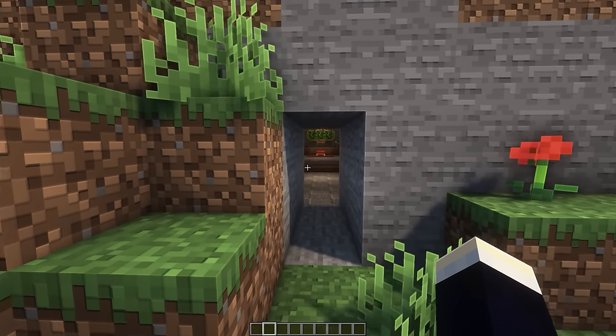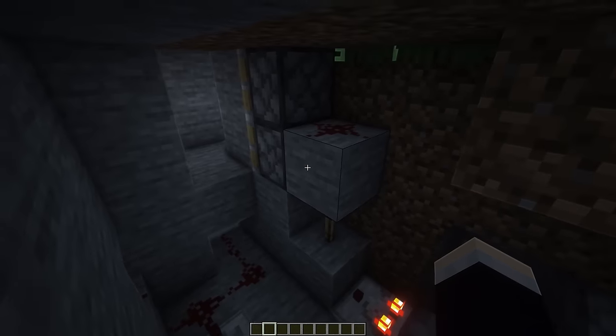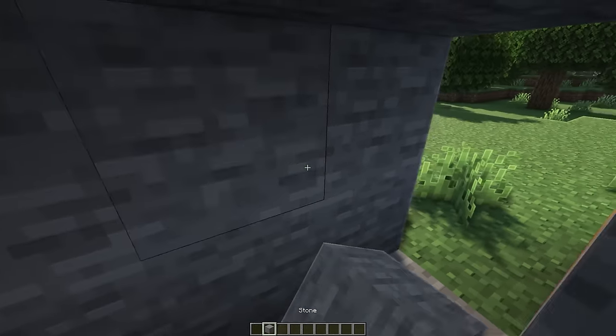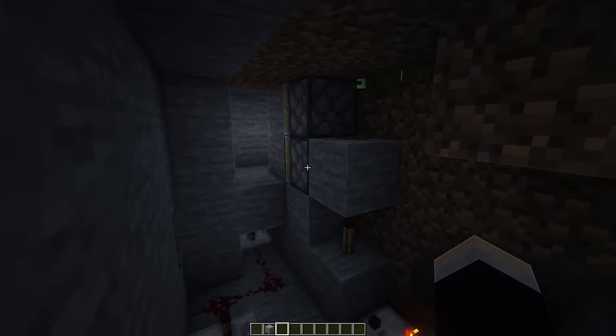Now, before we head into the base, I'll quickly show you the redstone. We can just destroy these two blocks here, and yeah, this is pretty much all the redstone there is to the actual door. We do have some hoppers and stuff over on this side, but this is all very, very easy to make. Just follow along with the tutorial and you shouldn't have any problems, unless you're on bedrock, which I explain how to fix, hopefully.